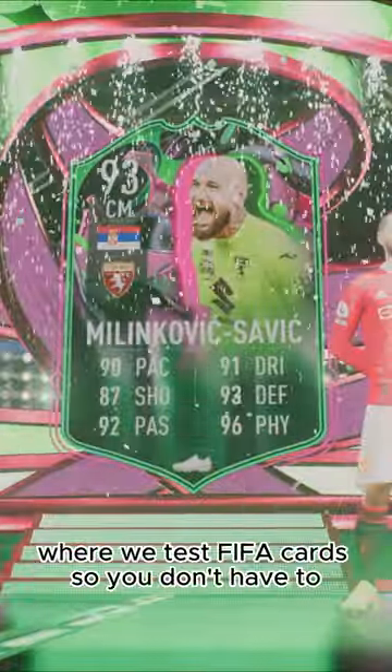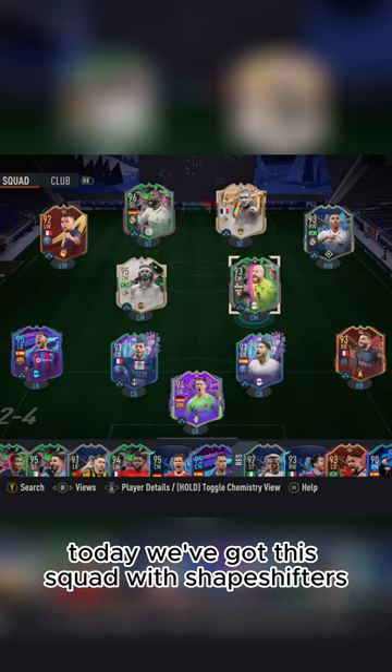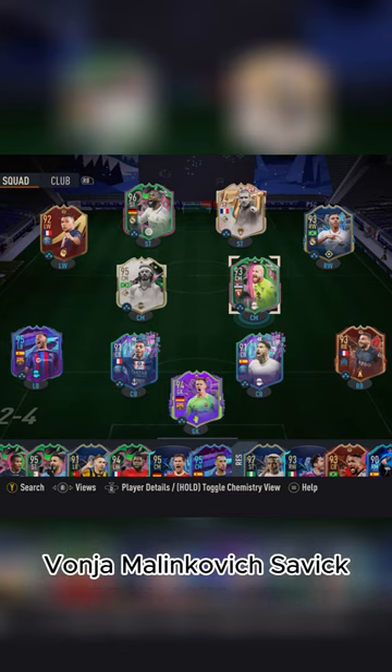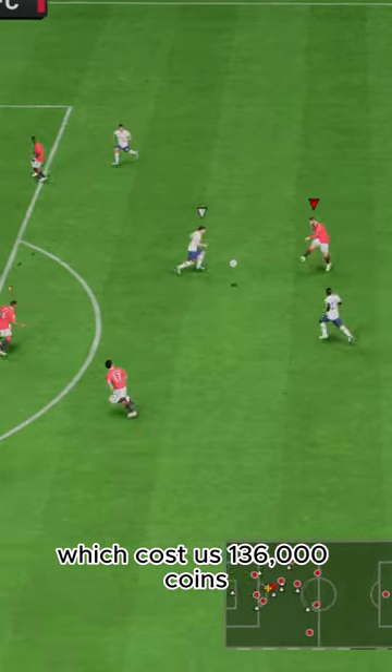Welcome to Baller or Bust, where we test FIFA cards so you don't have to. Today we've got this squad with Shapeshifters Vanja Milinkovic-Savic. We acquired him via SBC, which cost us 136,000 coins.